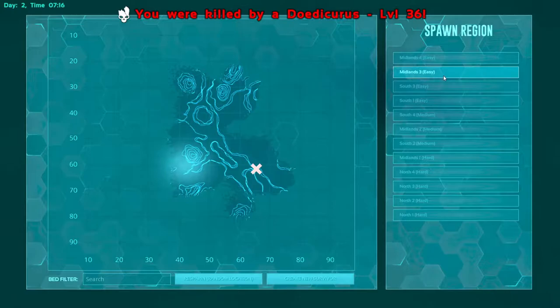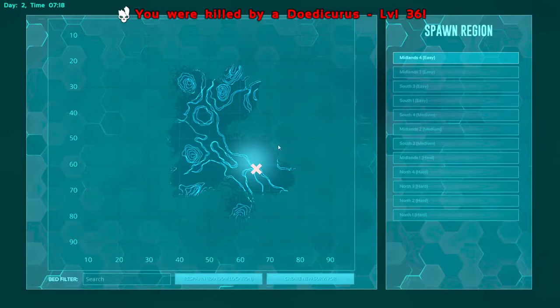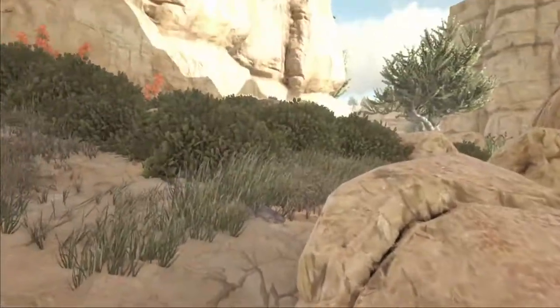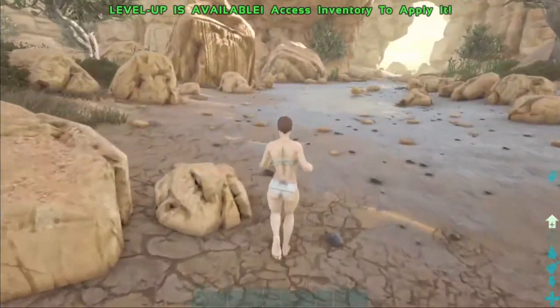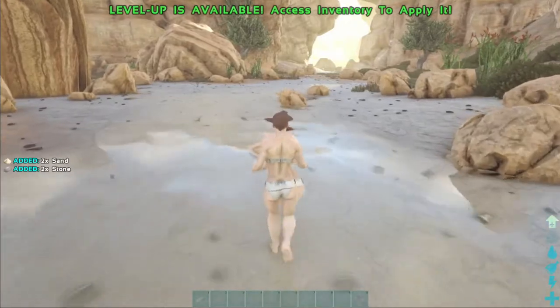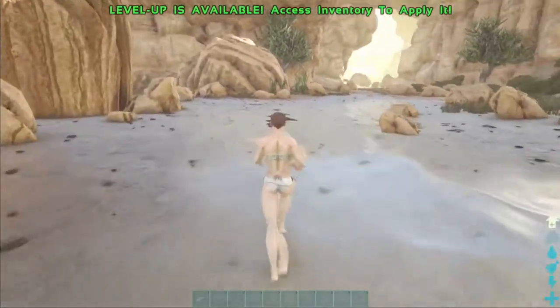Now we're going to the second spawn location: Midland 3 easy. It looks like it's a little further from our first spawn location. It looks like we're in a canyon kind of thing. We spawned right in front of some water - I wonder if this water is drinkable. And we spawned right in front of a scorpion, so let's avoid him at all costs.